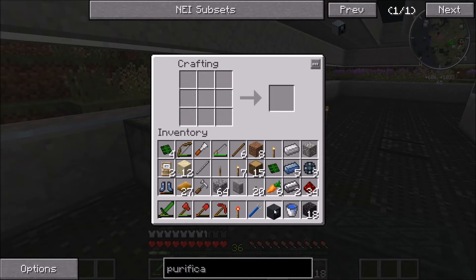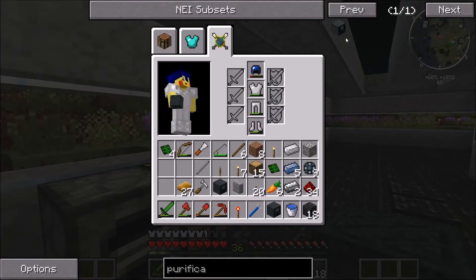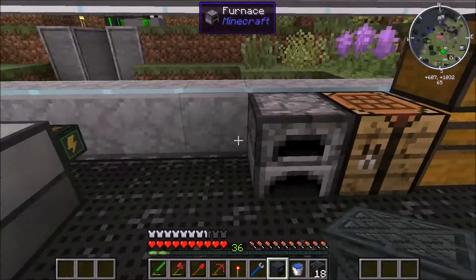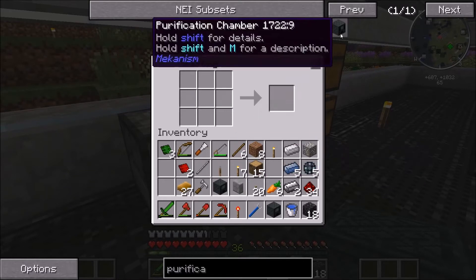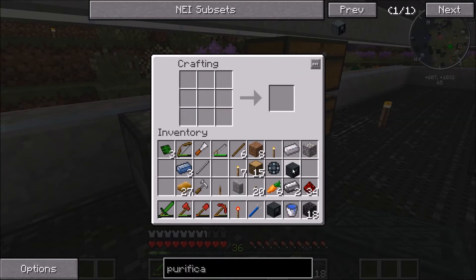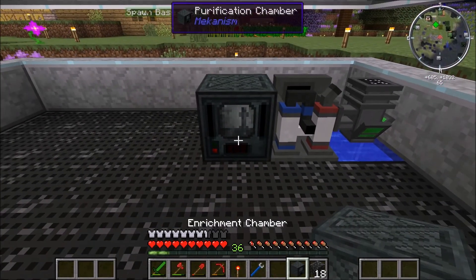So there we have the enrichment chamber. I'm going to need to make more osmium soon. We have two steel casings. So now we need two osmium, four of those, and we need to use a lot of that enriched alloy. I hate that we have to use so much enriched alloy for this — I feel like it's a waste, except it really isn't, but it feels like it is.